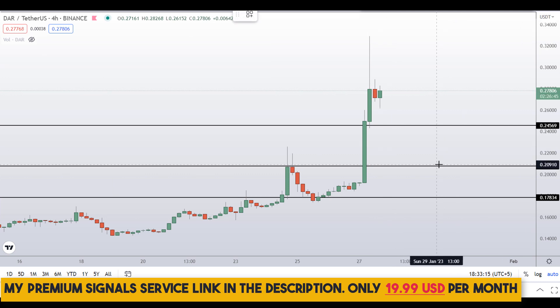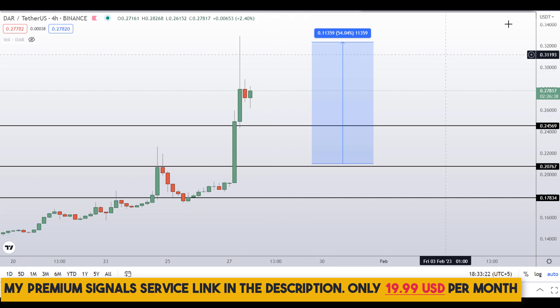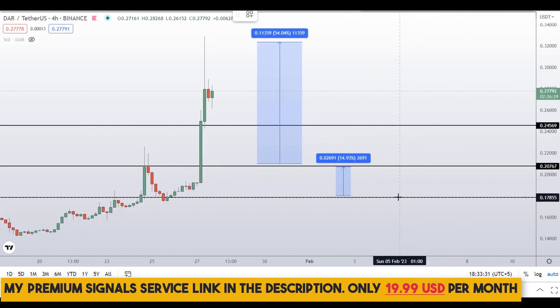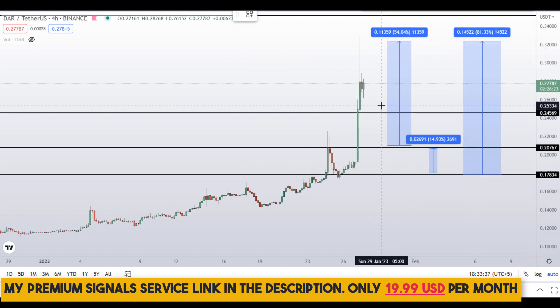If you guys buy at the first level, your take profit should be at the next support and resistance area — that would be a gain of about 54 percent. Or you can wait for the second level and target the next support and resistance area for about 15 percent gains. Or you can target the high of this region for a gain of about 81 percent.